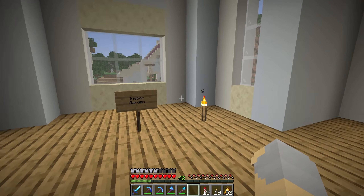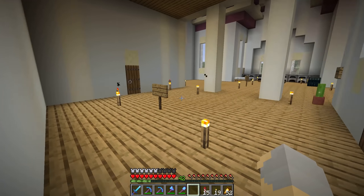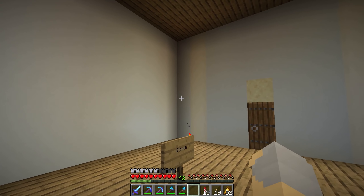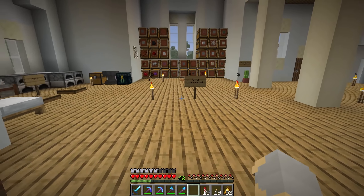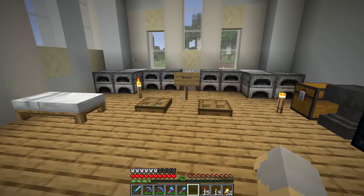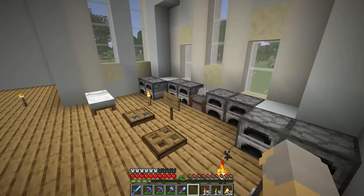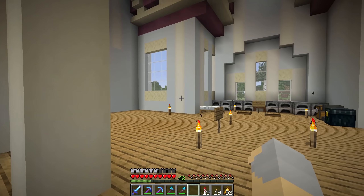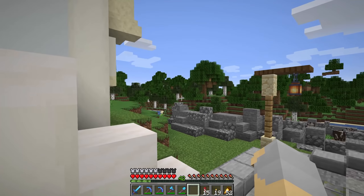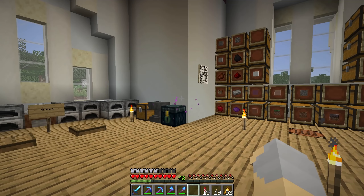Over here, we'll have a little indoor garden area with a lot of potted plants and stuff like that. I haven't decided yet what I'm going to use this space for, but I'll use it for something. And then over here, this is going to be our kitchen area - we're going to take advantage of this nice L-shaped wall to put a lot of cabinets. We'll have a grand entranceway right here, and over here, this will be kind of a little armory type area. For functional things like a super smelter, I haven't decided yet if I'm going to add a basement or put them in separate buildings altogether.